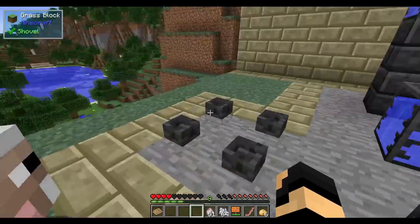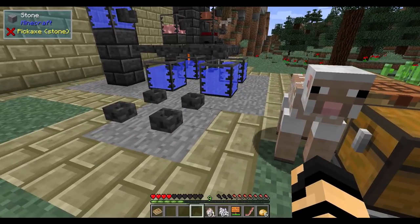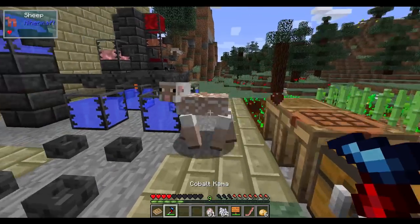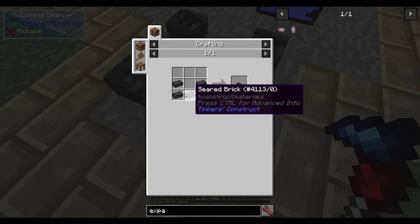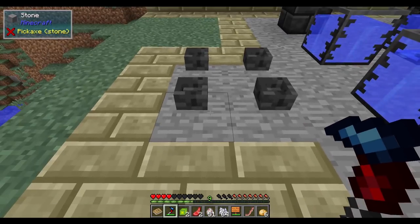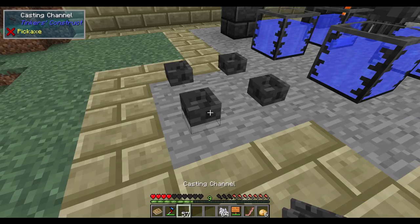Enough about the comma. There are other things in this update — and that is the channel, the return of the casting channel. I don't mean a YouTube channel. So I have casting channels. A casting channel is made simply with a bunch of searing brick and you get one of these little pots. I just needed to empty out my inventory. I now have some casting channels.